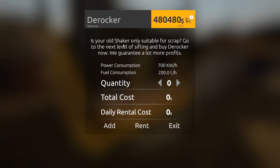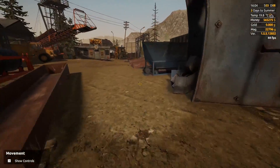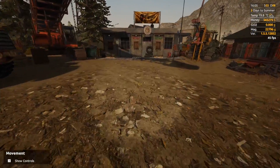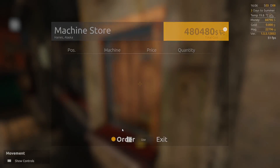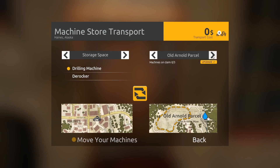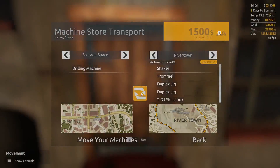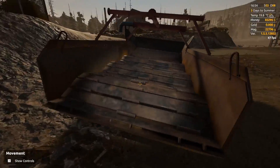Your old Arnold's shaker is only suitable for scrap — go to the next level of sifting and buy a derocker now, we guarantee a lot more profits. Well, that's what I like to hear. Let's buy it. I don't like the idea of rental costs because we're obviously just going to lose too much money. That's going to leave us about 100 grand, which is perfect, just in case we have to pay off our loan — that's 30 grand a day — and employee fees as well. Our first upgrade past tier 3. This is kind of exciting — it looks rather small but this should help out a lot.